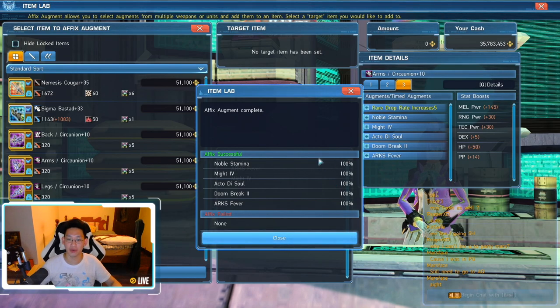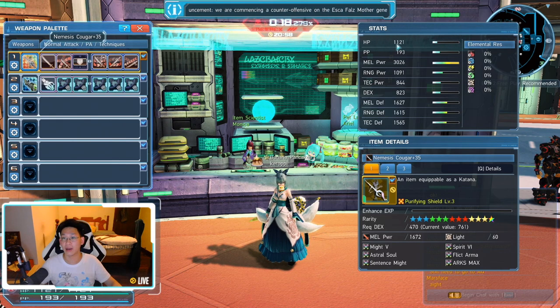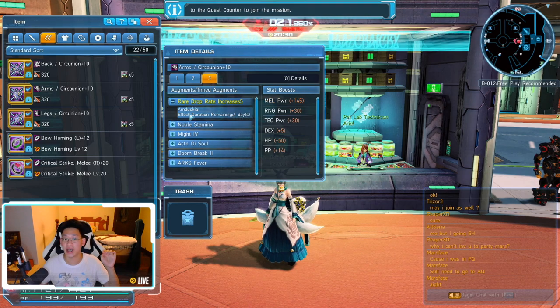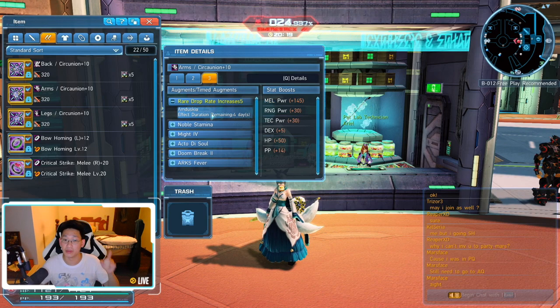I have changed my stats of all my armor and we are good to go. You can also see my HP has increased dramatically — I'm at 1,121 HP. My melee power is still decent at 145. Remember, my real melee stat is actually only plus 100 because I have this limited time buff which is boosting my melee power — so don't be deceived. I don't actually have 145 melee power; this only applies when I am in Amduskia, which is the current ultimate mission.